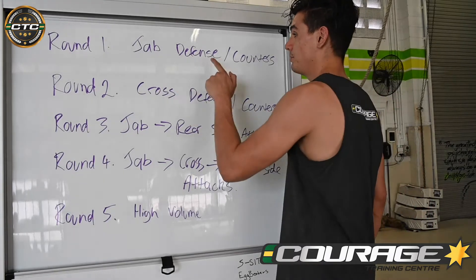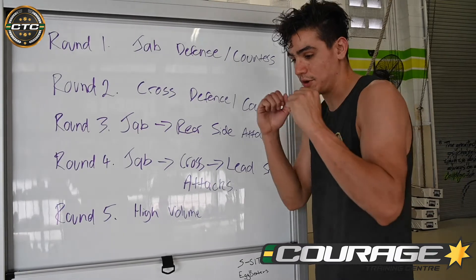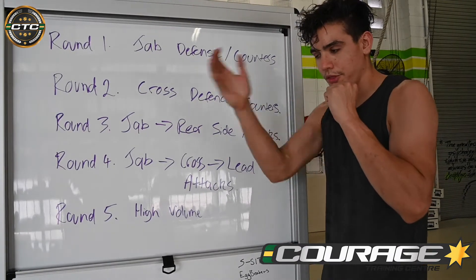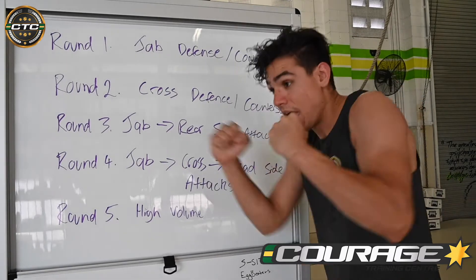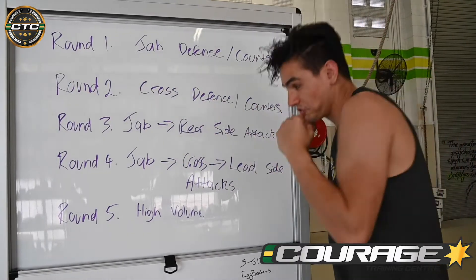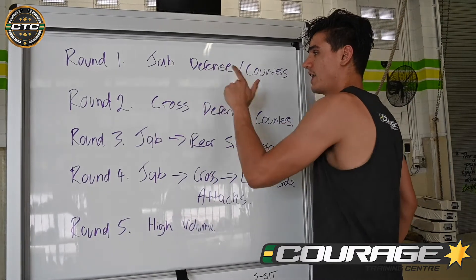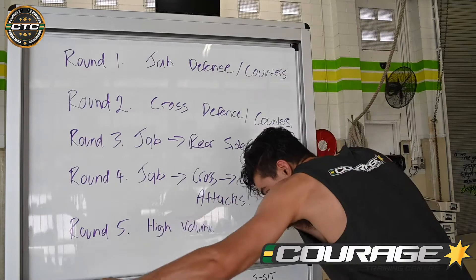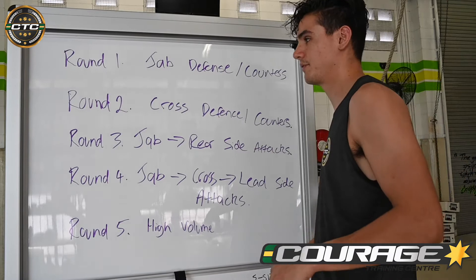Round one: jab defense and counters. Everything we do in this round is going to be off our imaginary opponent throwing a jab at us. So I'm going to imagine that jab's coming — maybe I slip, and then that's the start of my counter. I'll slip, cross, hook, cross — whatever my combo is, it's going to come off my jab defense. I can slip and counter with punches, and then that starts my return — punches and kicks, whatever you want after that.